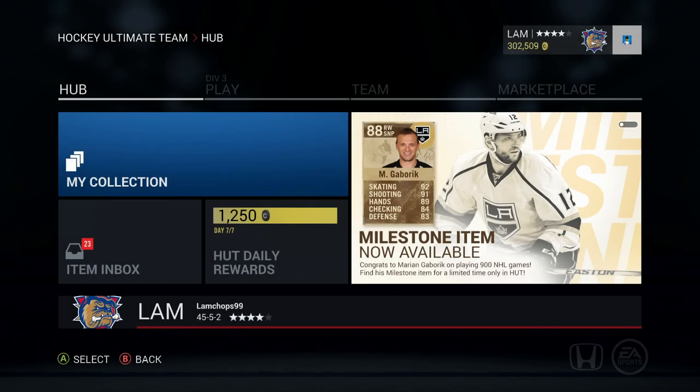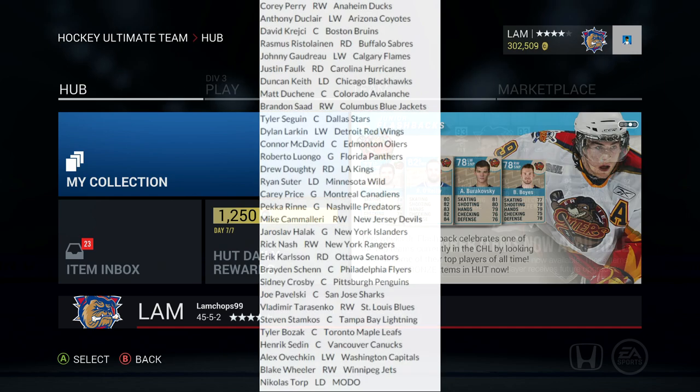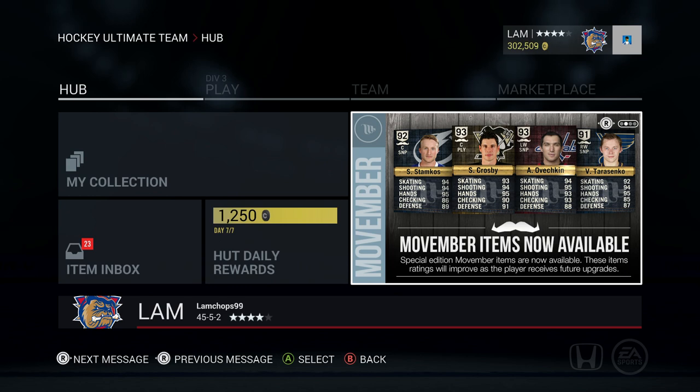Hey guys, welcome back to another video. Today I'm bringing a 1.3 million coin pack opening. There are some new Movember cards out right now — notable ones include Sidney Crosby, Ovechkin, Stamkos, Vladimir Tarasenko, Carey Price, Corey Perry, and Johnny Gaudreau. I'll post a full list on screen. There are a whole bunch of Movember cards that are really sick to pull right now.